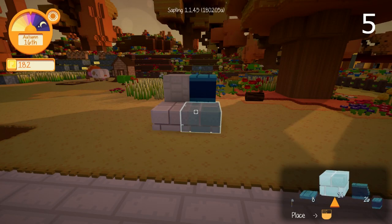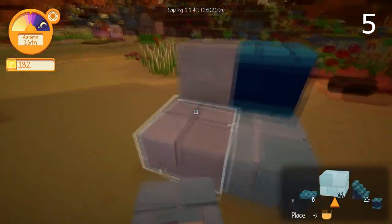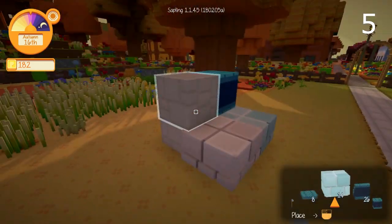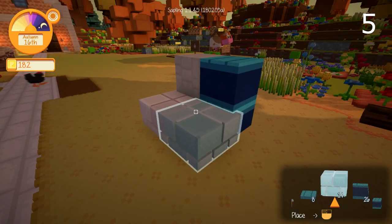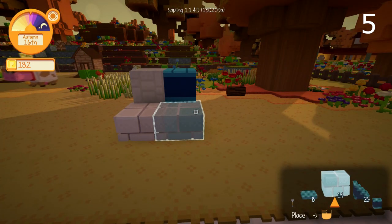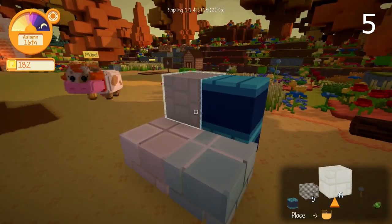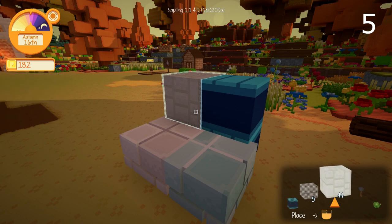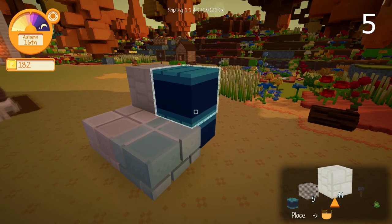Something that has helped me immensely when building is starting with a color palette. You might look at a block and not be sure what color it goes with, but if you lay them all out next to your build — which I've done — you can see whether the white goes with the blue or if certain bricks blend in too much. It's very helpful to have a color palette set up, even if it's just having blocks in your inventory or deciding to stick to cooler or warmer color spectrums.